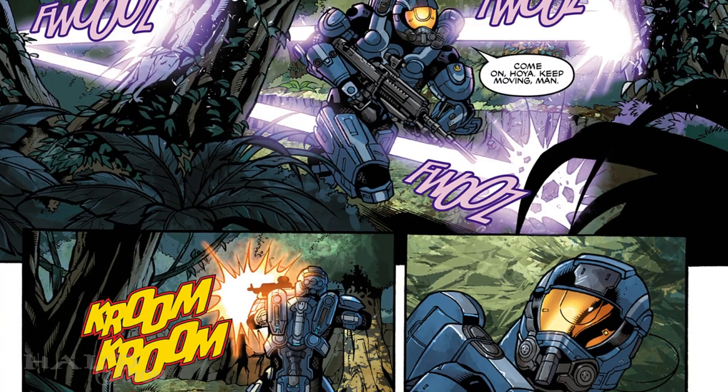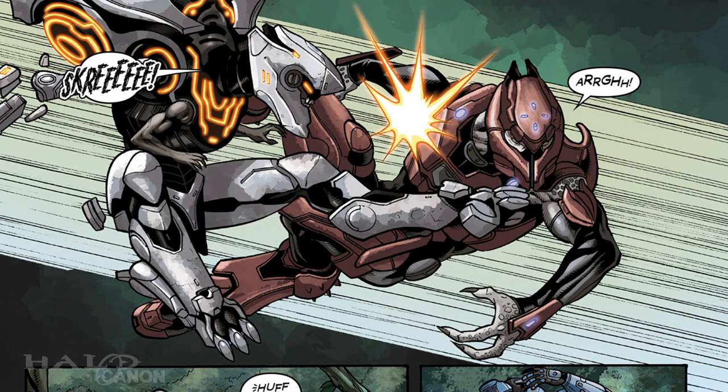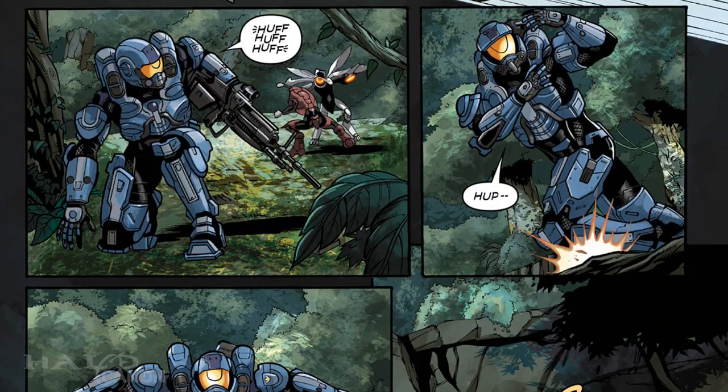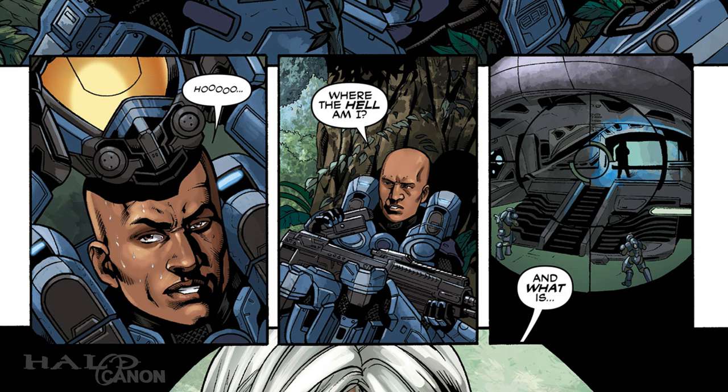We jump over to Hoya, now on his own and running from enemies. He's ambushed by a Zealot, but then saved inadvertently by a Promethean Knight, the Zealot apparently being part of Sali's forces. Taking advantage of the distraction, Hoya gets to cover. Then, for some reason, he removes his helmet and uses his DMR scope to scout the area. This is 2558, and he's in Gen 2 Mjolnir armor — his HUD has an auto-scoping feature and smart links to the DMR. I can't think of any reason for him to do this.